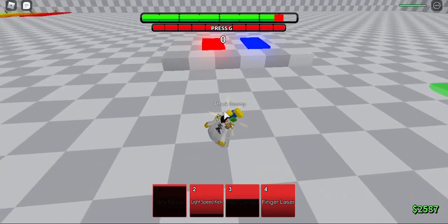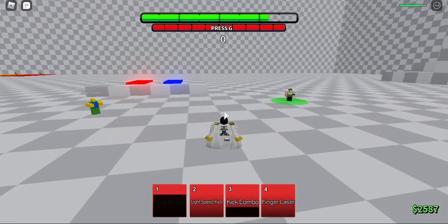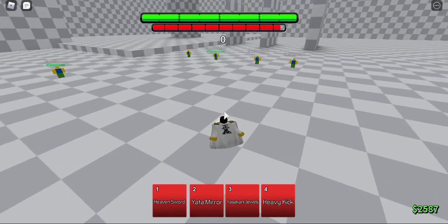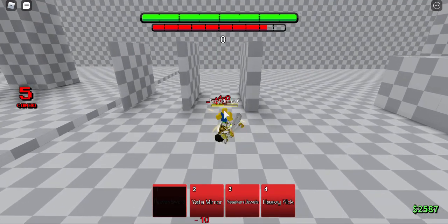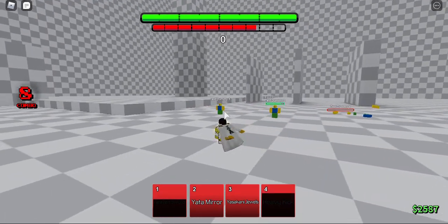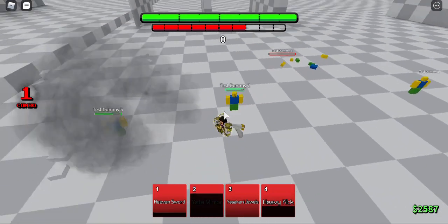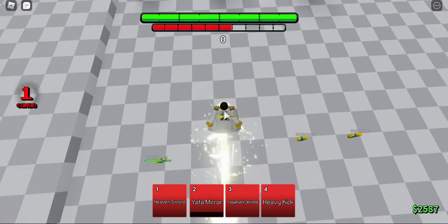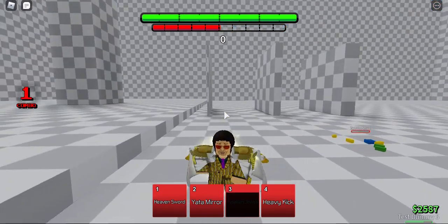You can cancel Yata Mirror, but that isn't really that bad. In his awakening, Heaven Sword is a really good combo extender. Heavy Kick and Light Speed Kick in base do more damage. Yata Mirror is literally the same thing with more damage — it's like Gohan's ki blast barrage but much better, so Kazaru is just a better Gohan.